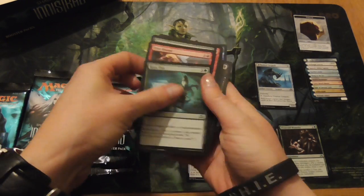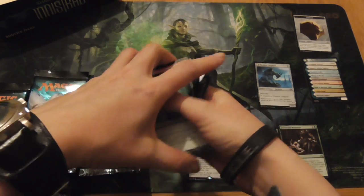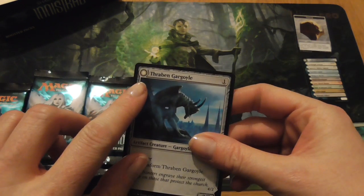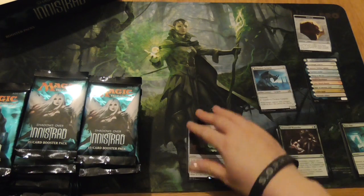Quick check — shuffling quickly through for your double-sided cards: they've all got this circular symbol in the top left-hand corner.